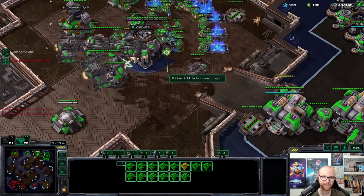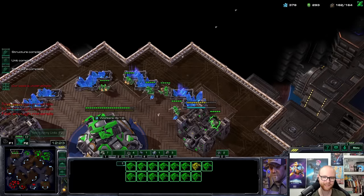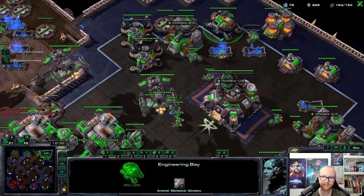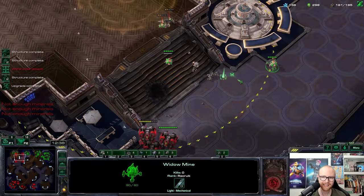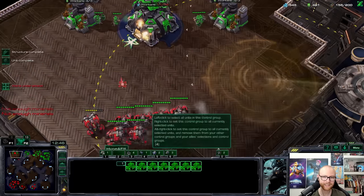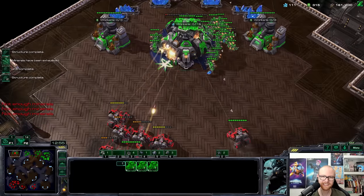Getting more widow mines and depots. Need to prepare that low HP building. I keep rallying battlecruisers there and forgetting about them — I could lose those very easily. Getting drilling claws as well. Climbed back to 164 supply — pretty good. Those widow mines should have been burrowed — glad I saw it in time, else that would have been tragic. This battlecruiser is insanely good for us. Could try to teleport on top of this. Those mines are actually popping off though — how many cyclones has he lost to those?